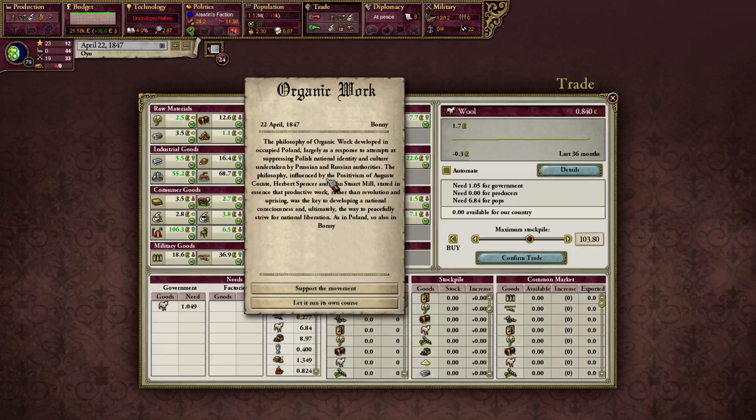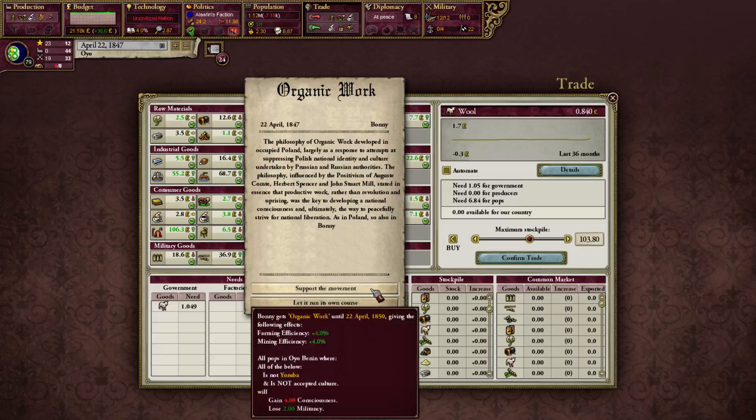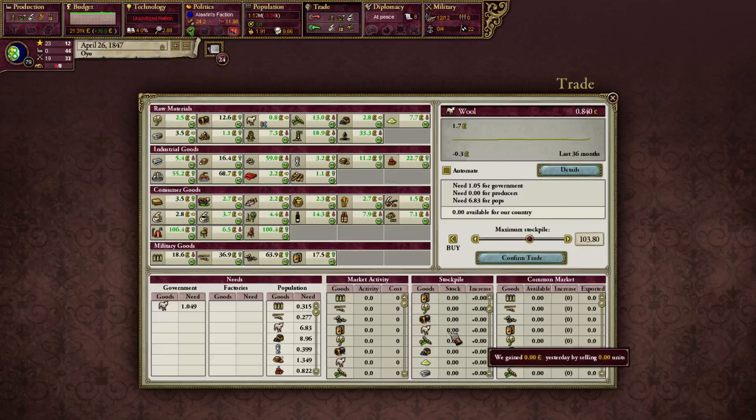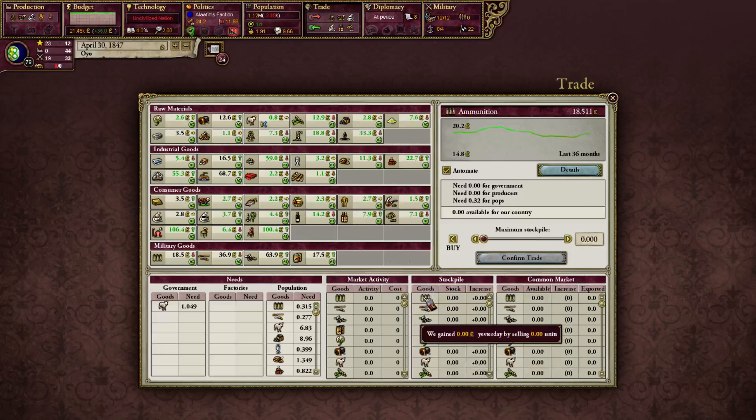There's an organic work event. We can support a movement for farming efficiency and mining efficiency — this one lasts 12 years. We gain more consciousness but I don't care; we lose militancy which is nice. Let's support it — it gives more agricultural output. It looks like we can't get any wool right now. Other things to stockpile are ammunition, small arms, artillery, and canned food — all going up in price because of the big war.